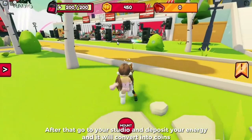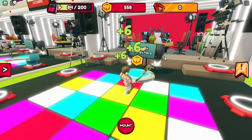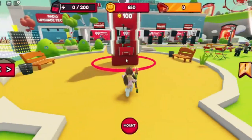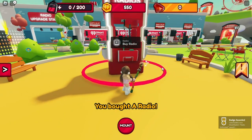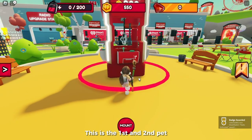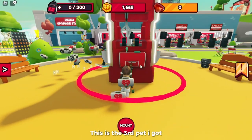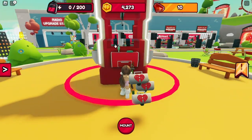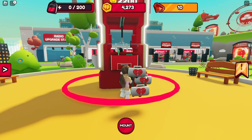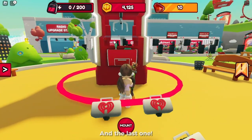After that, go to your studio and deposit your energy — it will convert into coins. Now go and buy radio pets. This is the first and second pet, this is the third pet, the fourth one, and the last one.